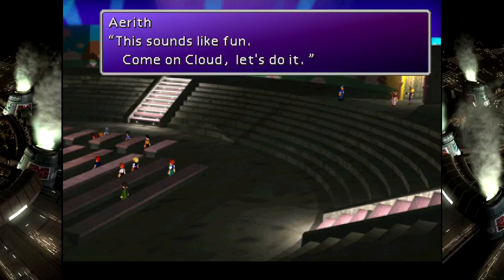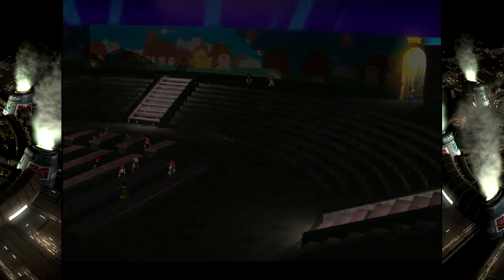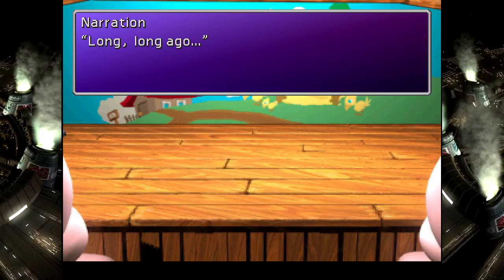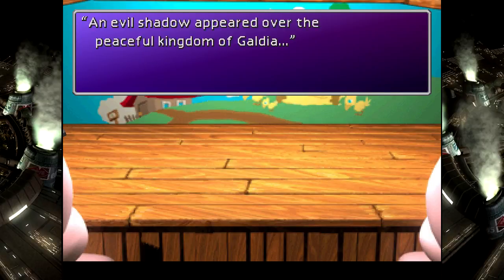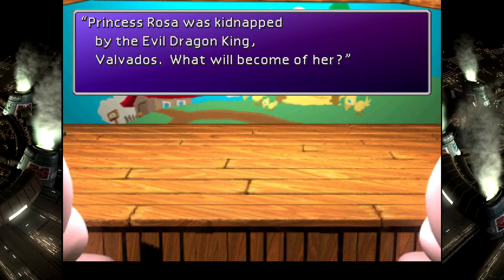This sounds like fun, let's do it! You cannot argue with that woman, Cloud — you should know this by now. Long, long ago, an evil shadow appeared over the peaceful kingdom of Galvia. Princess Rosa was kidnapped by the evil dragon king, Valvados. What will become of her? But then, the legendary hero Sassel appears.